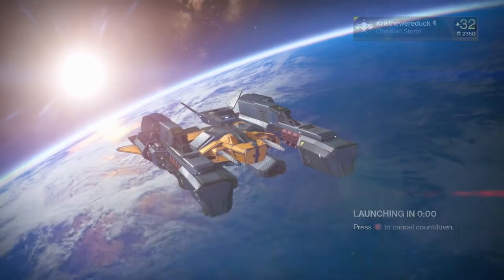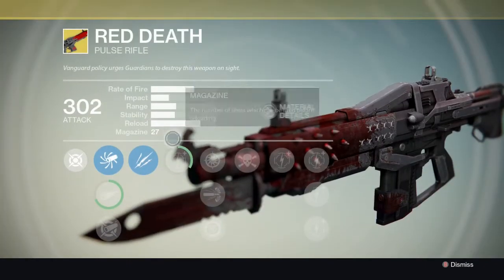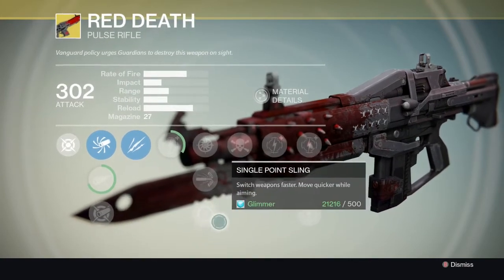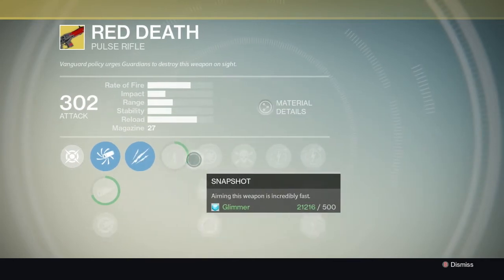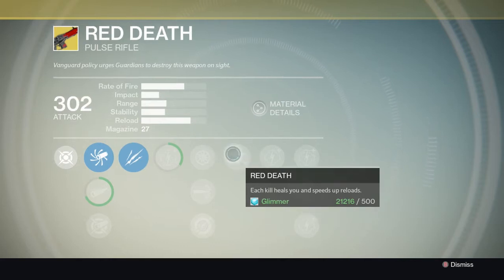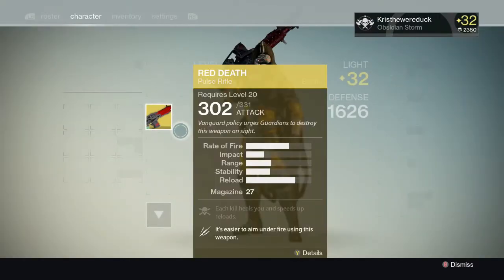Let's check what exotics he has on him currently. Red Death - he has this one, and he recently got it from Xur. Its perks are Unflinching, which makes it easier to aim while under fire, and Red Death, where each kill heals you and speeds up reloads, which is really good.